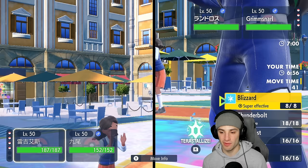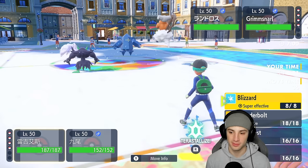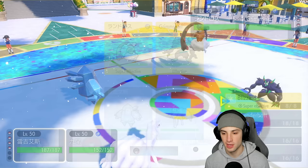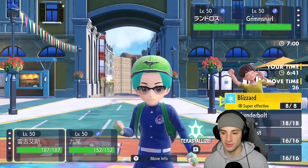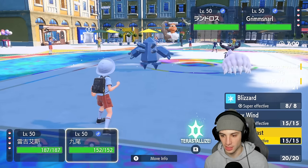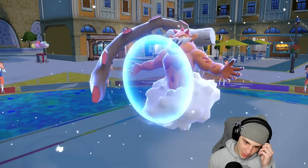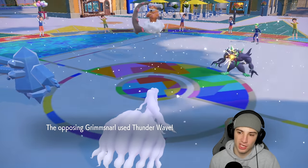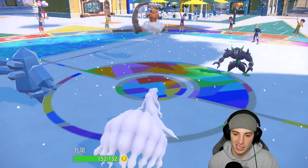They end up leading Landorus and Grimmsnarl — I think they're going to set up screens. I could Terastallize into Water Tera Blast, but I think they'll go for Parting Shot so I'm just going to pop Aurora Veil while they set up screens. He protects — fine, I'm going for a Blizzard and he just Thunder Waves me instead of setting up screens, which we actually love.